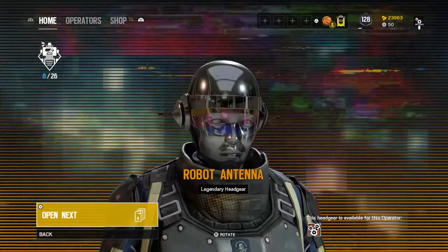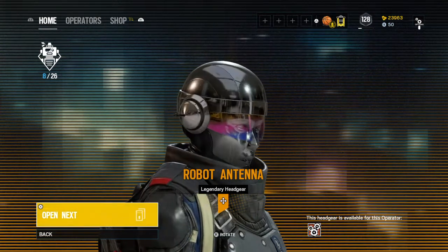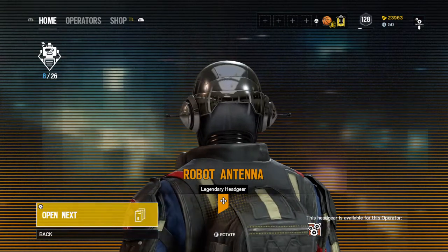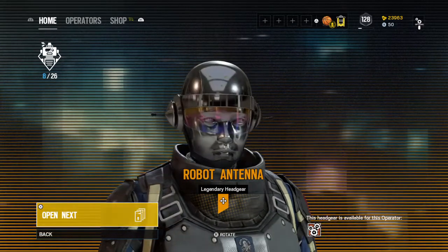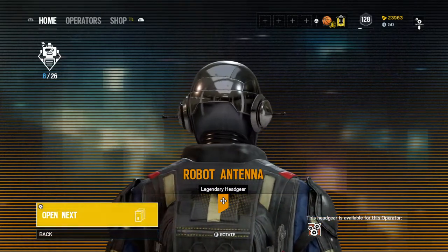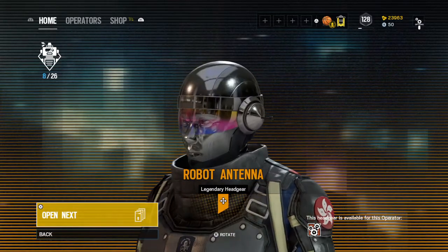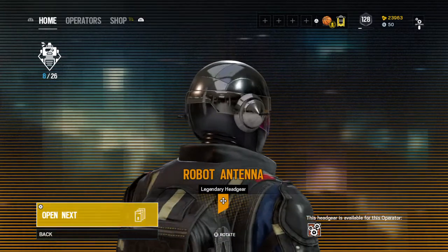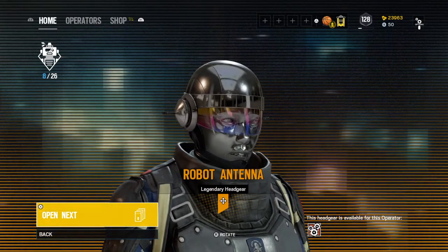Got another Legendary — Ying's head skin. It's got a robot antenna. It looks like — oh, I can't think of the movie — where Will Smith is in it and he's chasing down this robot. He's like a cop and there's an intelligent robot. I think it's called 'I, Robot' — and that's what Ying's face looks like, like one of those robot beings.